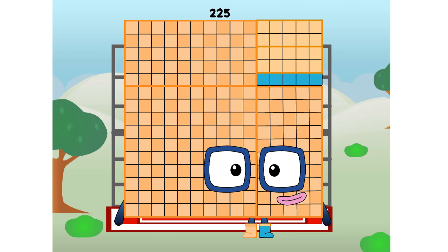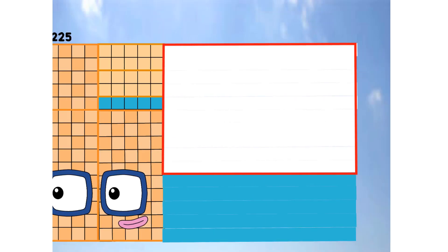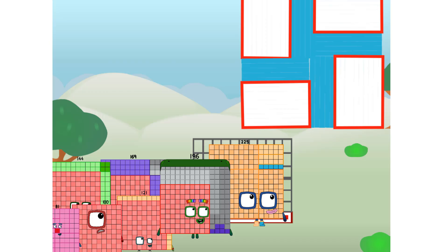225 commencing secret test flight. All systems checking out. 15 by 15. Wish me being secret. But I did just invent the secret square. Guess you've got to give it a go to get secret.